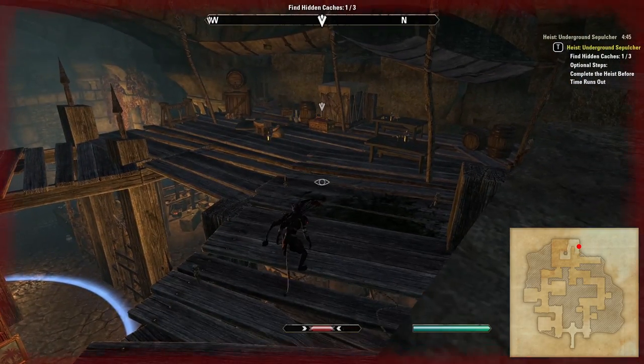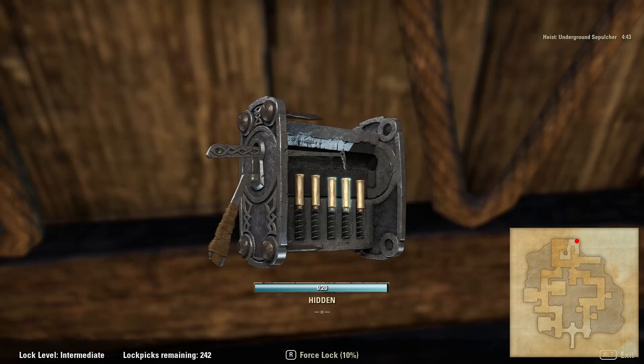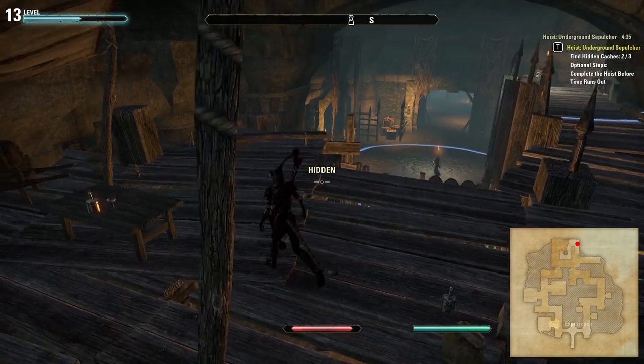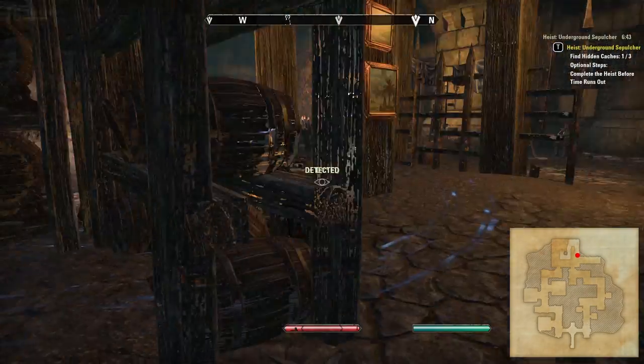Just before we leave the room it's worth noting there's a hidden cache that sometimes spawns up the ramp under which the main treasure was hidden. There is another sentry who walks around here and also a poison trap which, as you can probably see on screen, can take quite a large amount of health from you. The hidden cache is located directly opposite the top of the ramp.